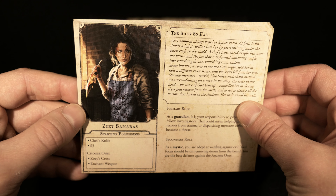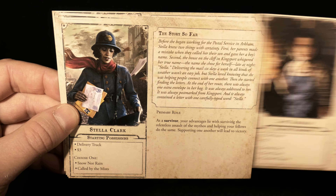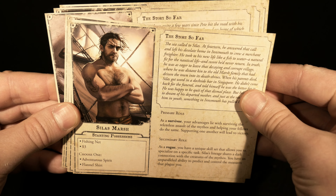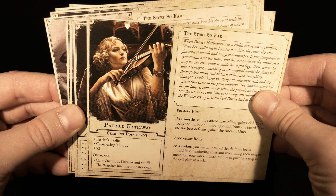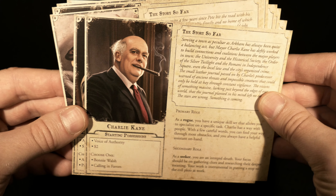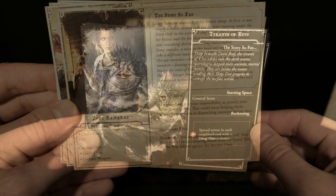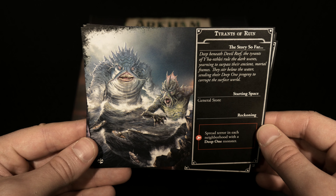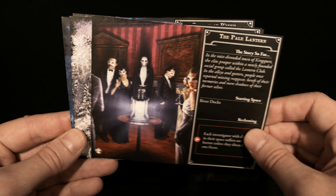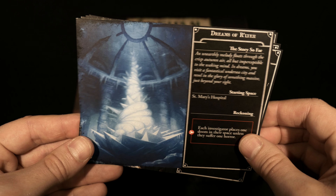We're going to start with Zoe for the back side of the card — the story, starting possessions, as well as what role, whether it's primary or secondary, this character can have. Then Stella, Silas, Patrice, Father Mateo, Charlie Kane, Carson, and Ashkahn Pete. And of course it wouldn't be an expansion for Arkham Horror if it didn't have scenarios — you can see the beautiful, I mean extremely creepy, artwork next to each one as I go through the four.